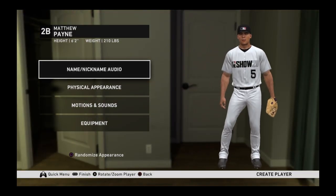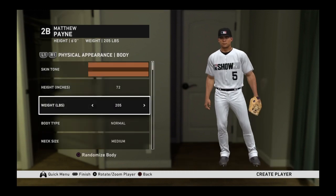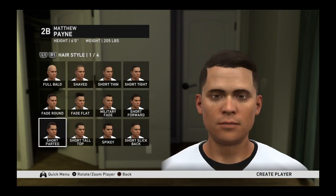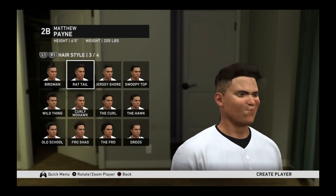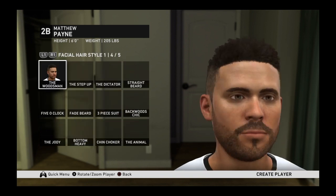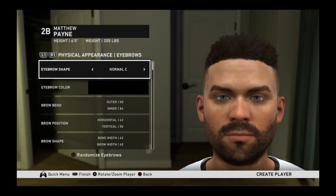I know y'all don't really want to see all the creation stuff so we skim through it pretty fast. We did everything — the hair, we picked a mohawk, and then after that we picked a full beard. Then we were just messing around picking eye color, eyebrows, and all that.